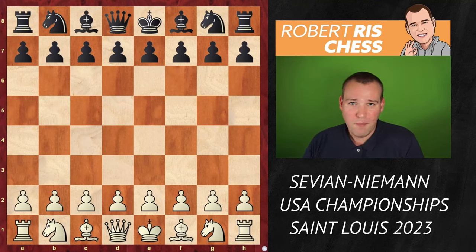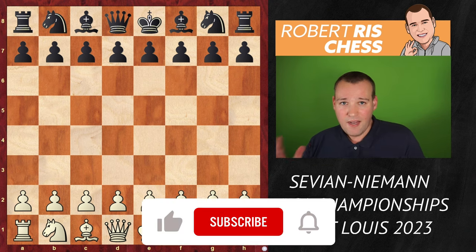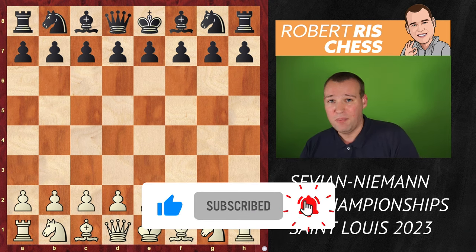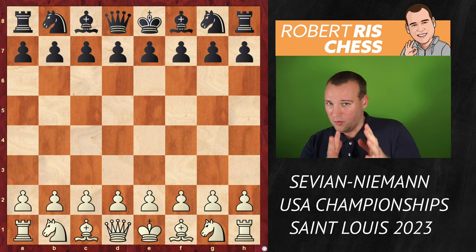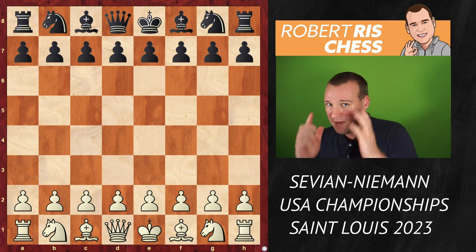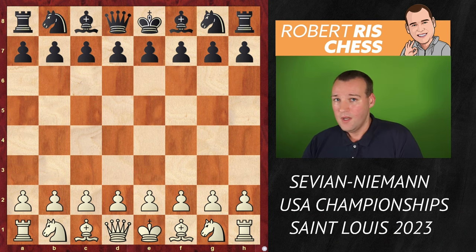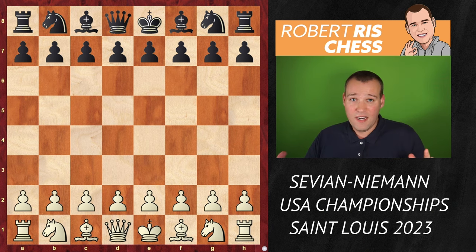It's round two of the U.S. Championships and we have a big matchup between Sam Savion and Hans Niemann playing with the black pieces. For those who have been following chess for a long time, they definitely remember the game from last year between the two. That was a very special game in which a totally bizarre incident happened.